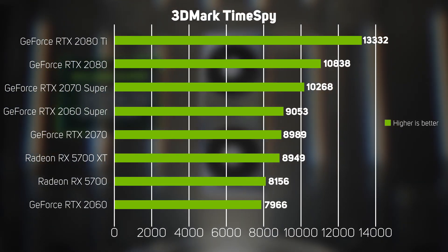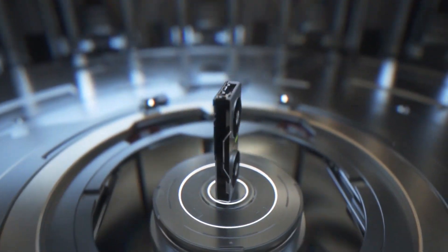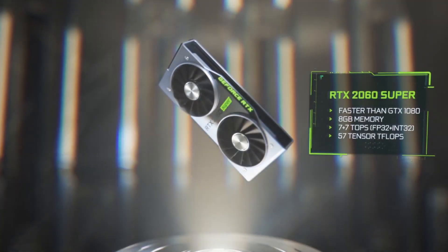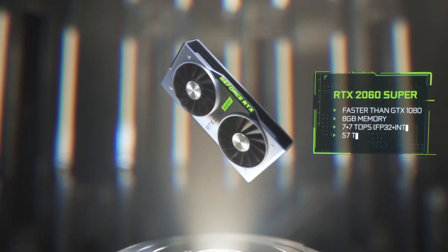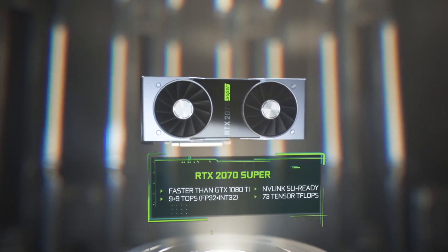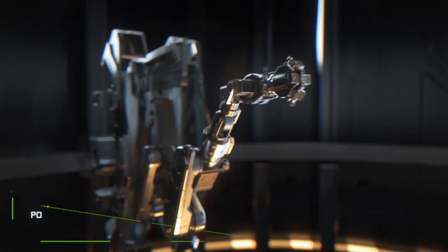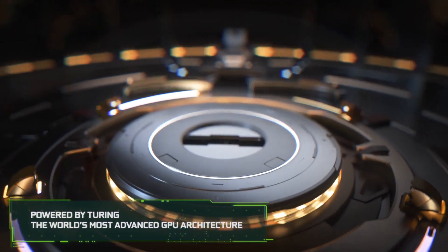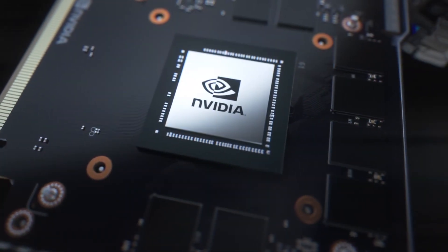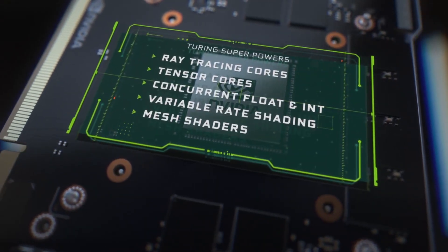With some of the GeForce RTX 20 series nearly a year old, now is a good time for Nvidia to refresh its lineup of graphics cards. For the new RTX 2060 Super and RTX 2070 Super, the extra cores — and in the case of the RTX 2060 Super, the additional memory — gives both new cards a healthy 14% performance boost over the original 20 series GPUs. This is enough of a boost that the RTX 2060 Super leapfrogs over the original RTX 2070.